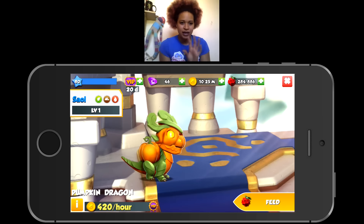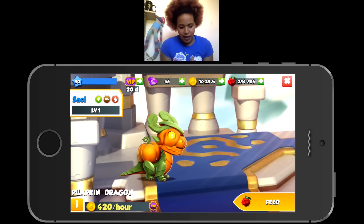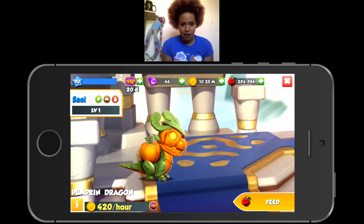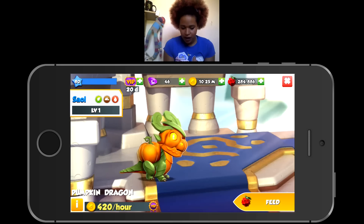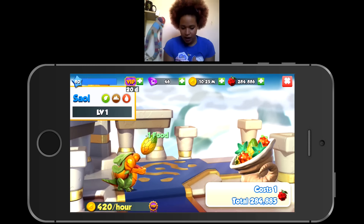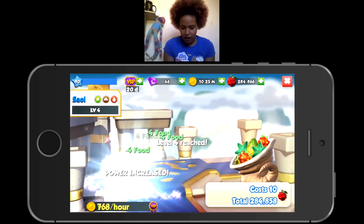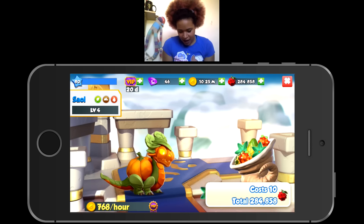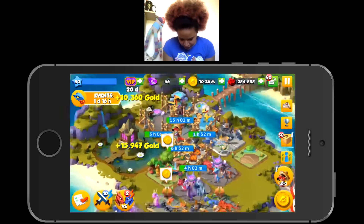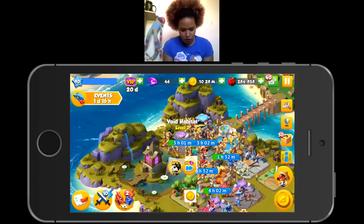My pumpkin dragon is called Sail and it is my favorite Halloween dragon out of all of them. It says: 'This trainer met the pumpkin dragon when he picked the jack-o-lantern on its tail out of the patch. He blames its sudden roar for turning his hair white.' It's a plant, earth, and fire type dragon. I'm taking a photo for a thumbnail and feeding it up to adulthood. I still think it looks super cool as an adult — I really really like the pumpkin dragon.